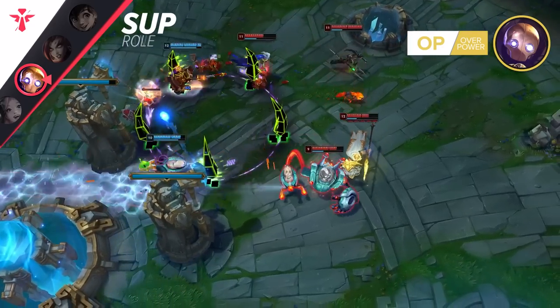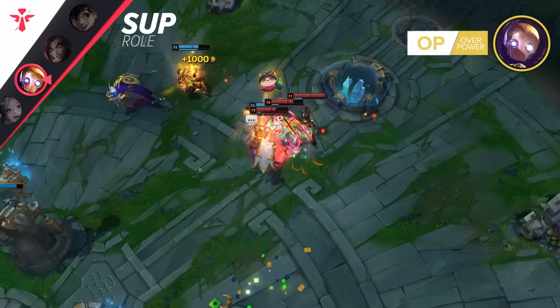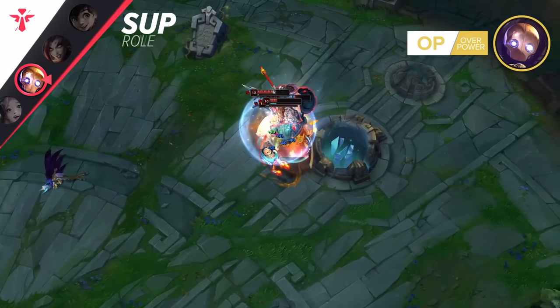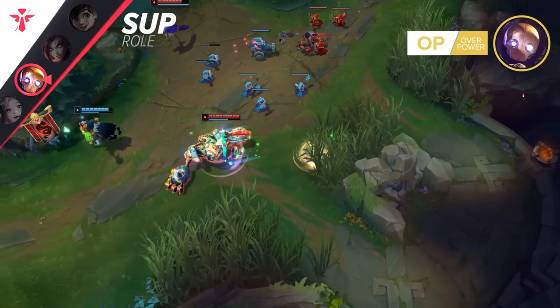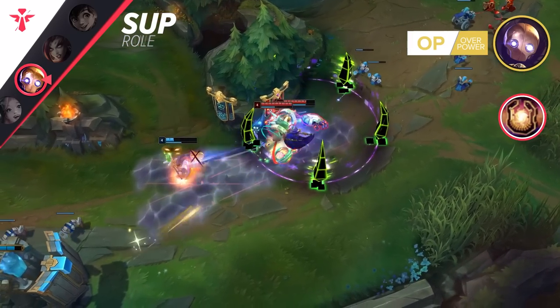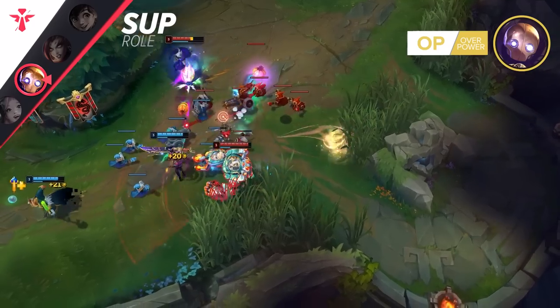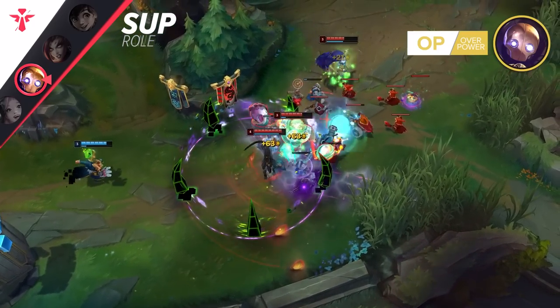As you get closer using your movement speed steroid, they are forced to maintain that weird movement. Eventually you'll catch up, or they'll be forced to use their summoner spells to dodge the hook from an undodgeable angle. Alternatively, you can also abuse Hexflash to force enemy champions into terrible spots, or generally get creative with your proactive plays on the map — applying pressure by getting closer to the enemy or simply hiding in the fog of war.